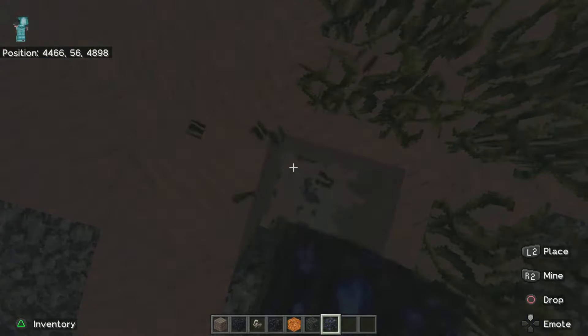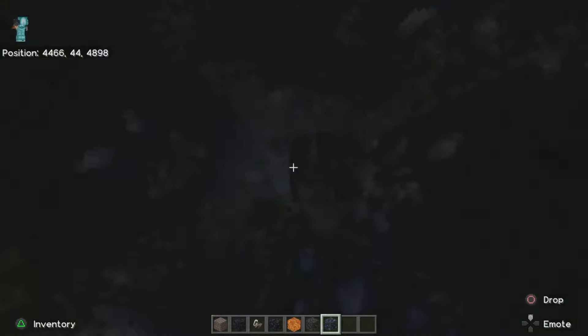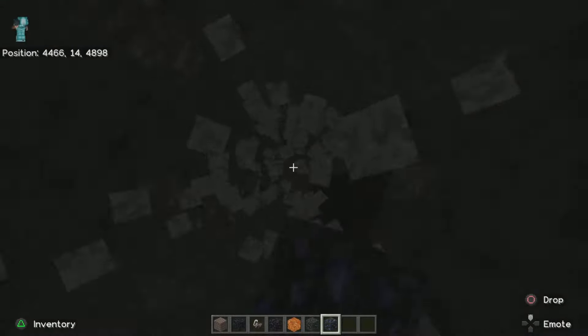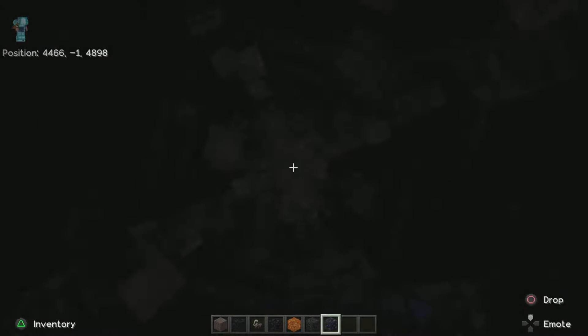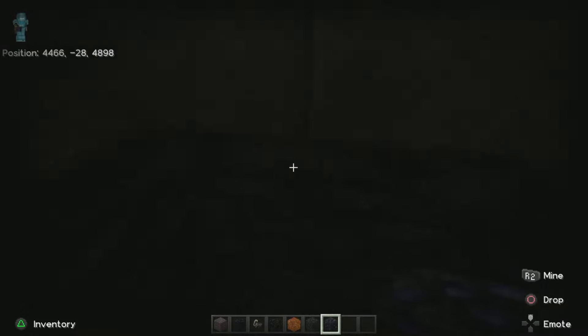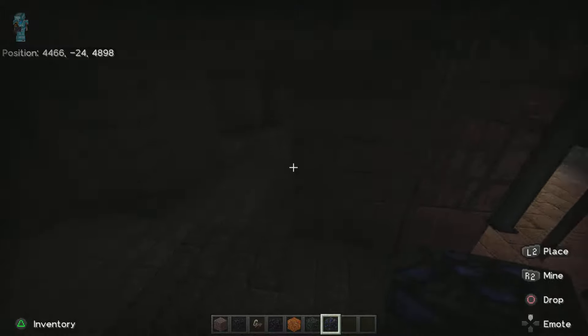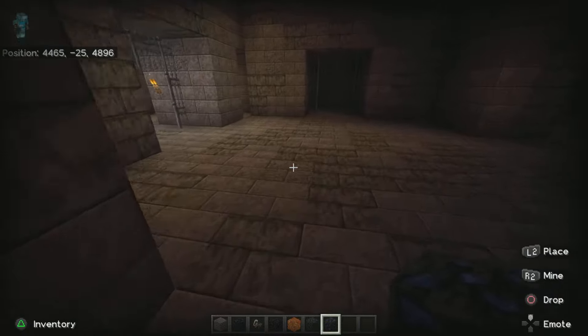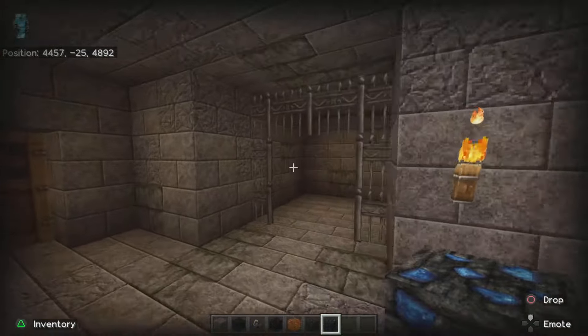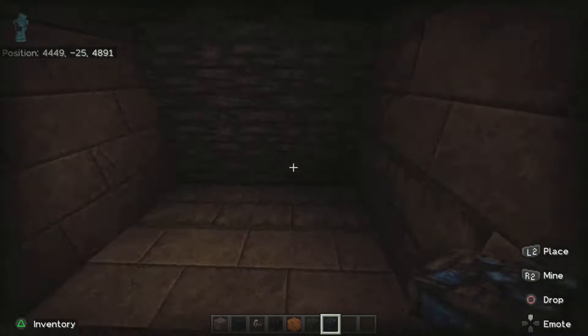All right, we're taking the plunge, looking for this stronghold. Which, if I've done this correctly, should be here. Oh, there we go - okay, so we're in the stronghold. Very, very medieval looking. The torches do look nice, the door looks nice.